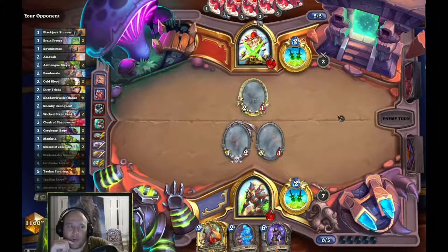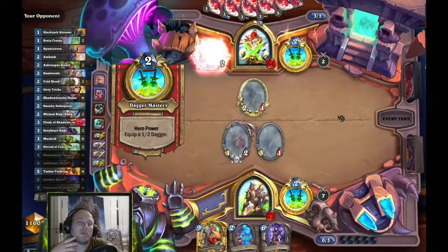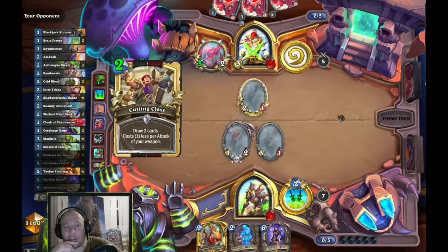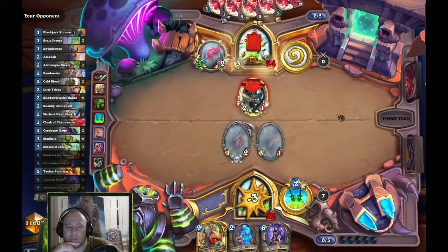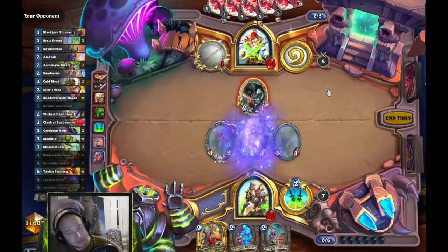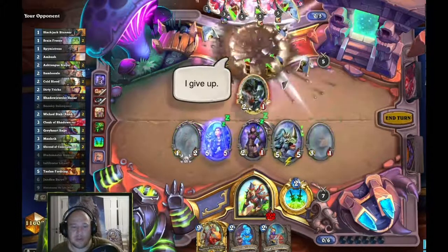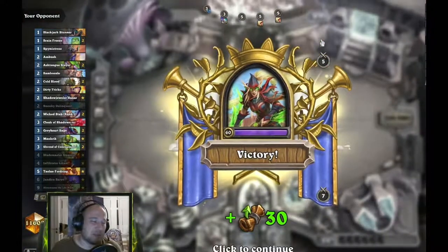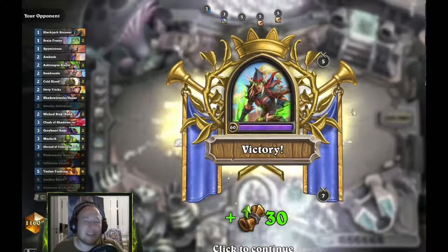My board is stronger, I have more life, he has card advantage. Seems like it's a slow turn. It's a bit of damage but Jandice — if that's good. Just a little face here. Jandice first — see what we get. That's an easy choice. Nice — I didn't even get to play Shroud of Concealment but it actually works even when your minions are also stealthed, so you will get there eventually even though it takes a bit of time.